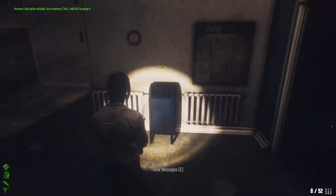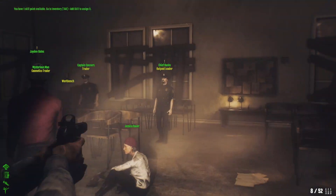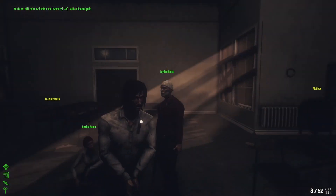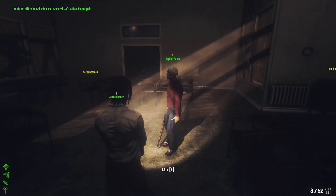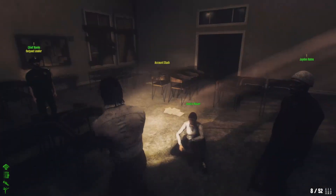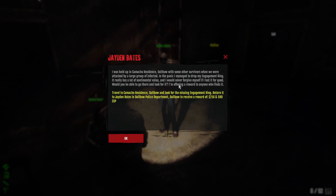Here we have a mailbox, account stash, some NPCs, a notice board, outpost leader, and a trader. All the NPCs you see with the exclamation mark have a quest for you — you can talk to these guys and they'll give you quests with all the details in text.